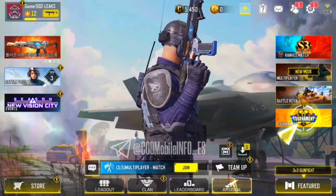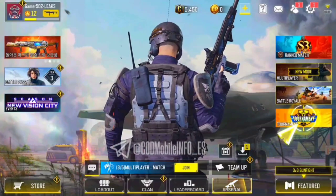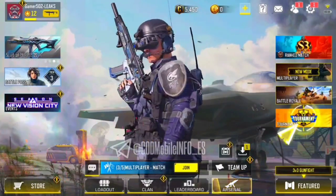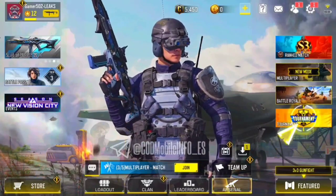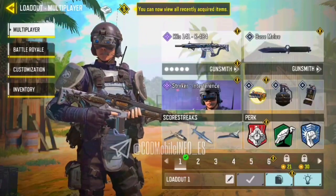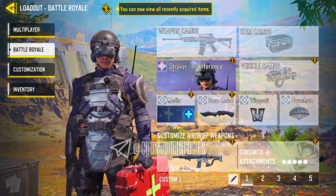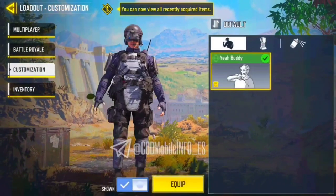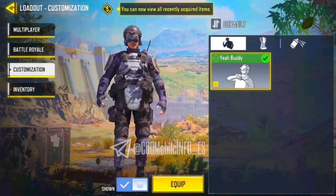Up next we have the military themed character Striker Interference. Corten Greenfield, also known as Striker, is an operator of the NATO faction in Call of Duty Black Ops Cold War. He is a playable character in Zombies mode and Multiplayer mode of Black Ops Cold War, and he is also available in the Call of Duty version. Finally we are getting the chance to unlock this character in Call of Duty Mobile as well by purchasing the battle pass. He is the second character of this battle pass.